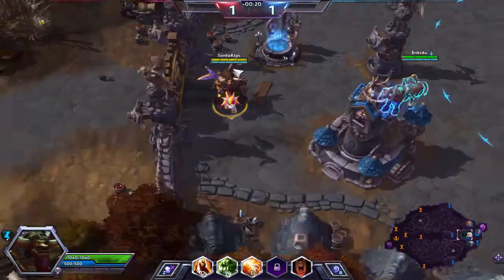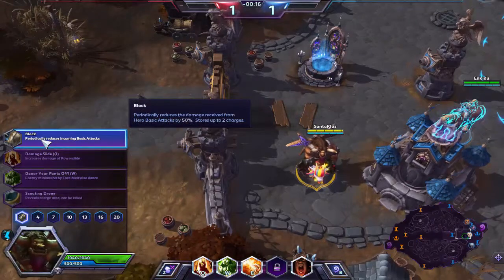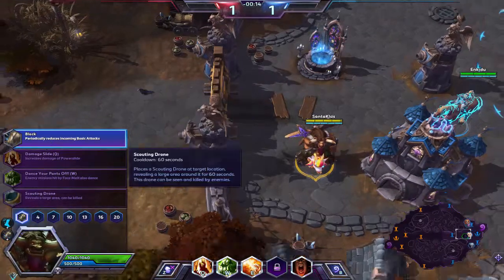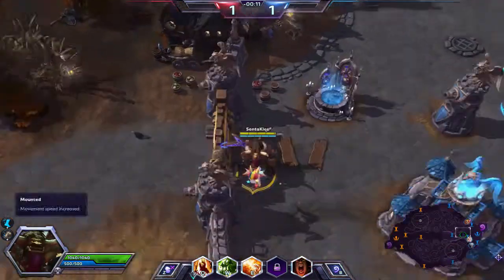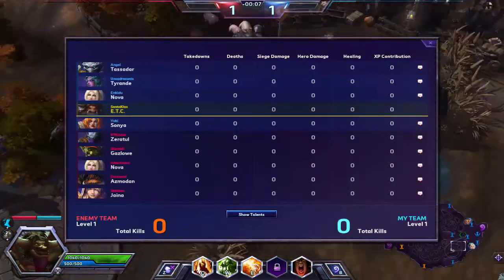We're going to be picking up Block. That just makes ETC a little bit more tanky — we reduce the first two hero basic attacks by 50%. We have two charges, so we block two times. Our team is Tassadar, Tyrande, Nova, ETC, and Sonya.